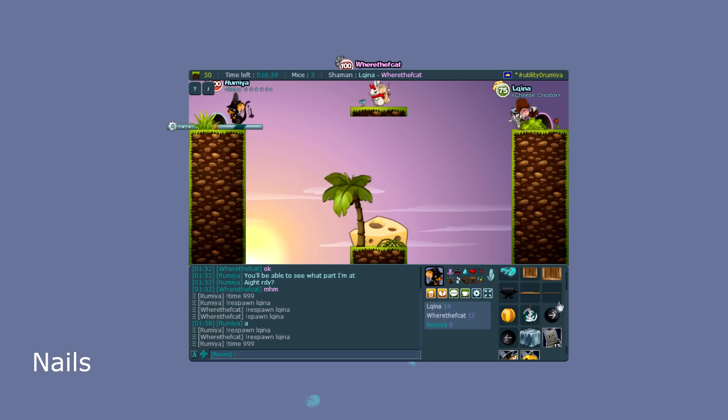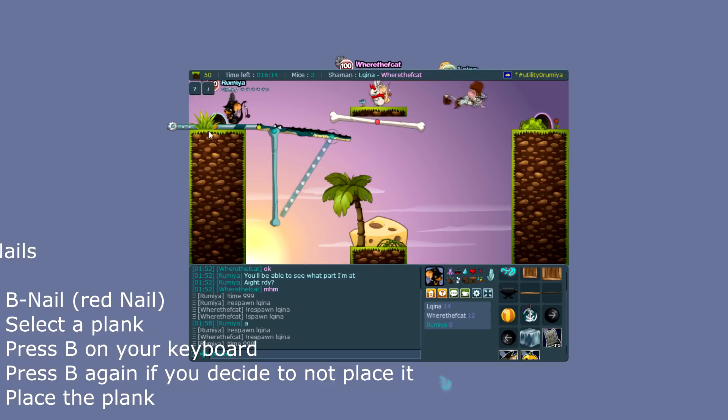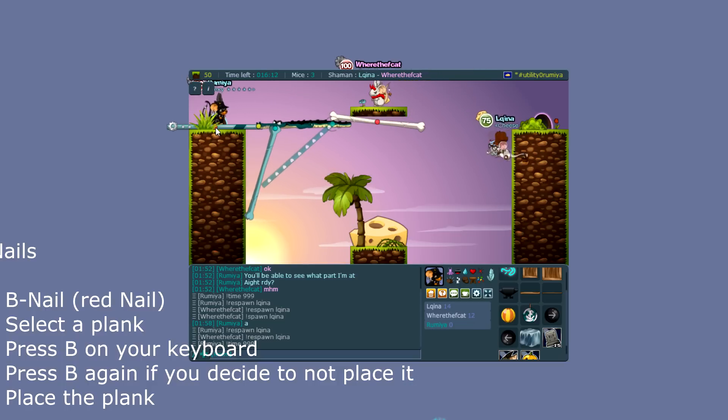Next are the nails. You have different ways to connect planks to one another. The red nail is the stable nail — it makes your build pretty much stable. The red nail itself is stable, however the plank to the left and right of it is not.